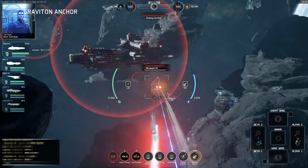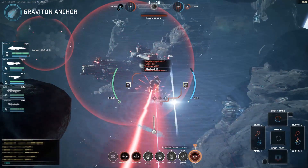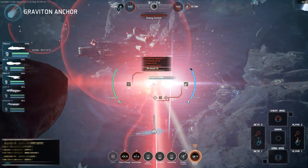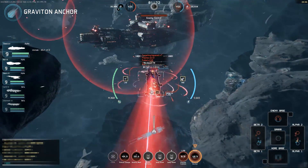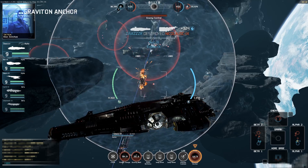The ship also has a Graviton Anchor. This is a four-shot, magazine-based ability which slows the target considerably with each shot. This can either slow down or stop opponents, holding them in place for attack craft to finish them off.